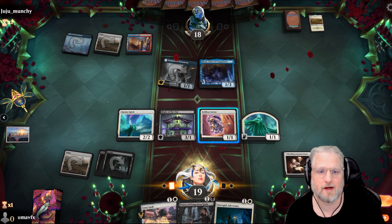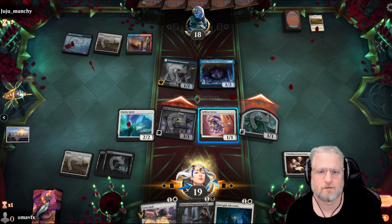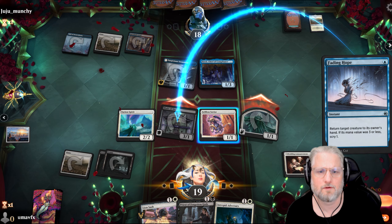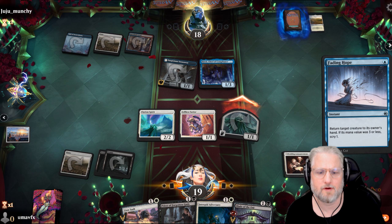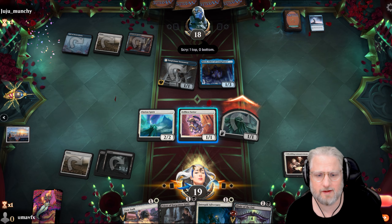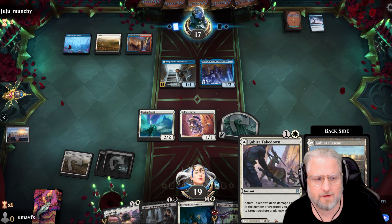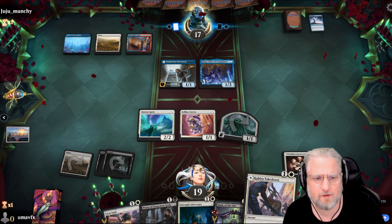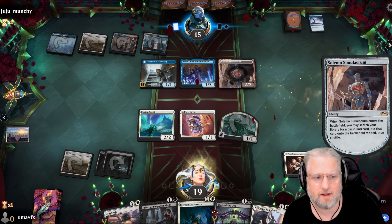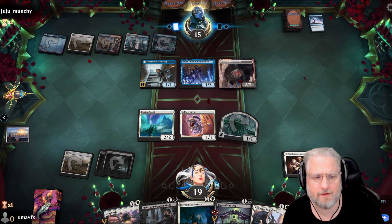If I draw land it's not bad at all - then we can just double spell and create more flyers. That's a tap land though. I won't - not that this is good removal for us but okay, that's fine. I don't mind the Solemn. Come on land!